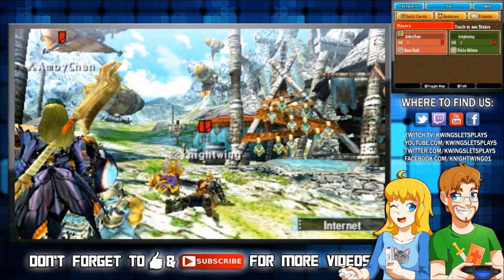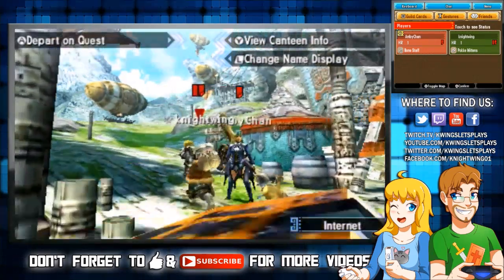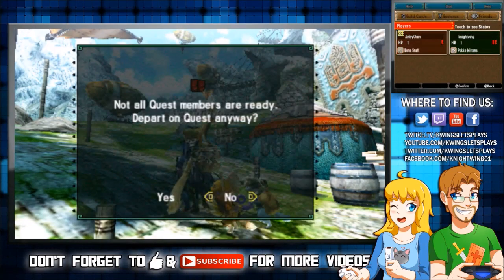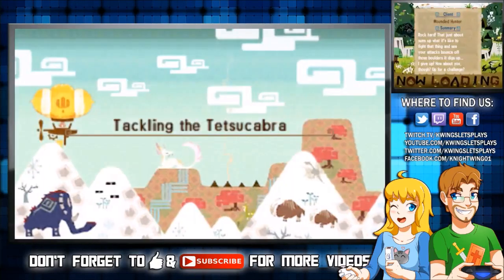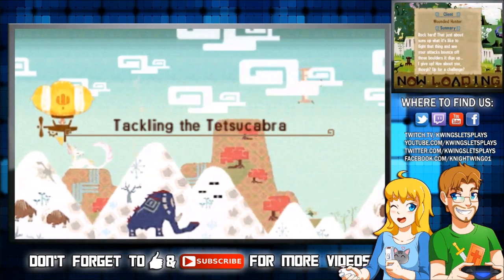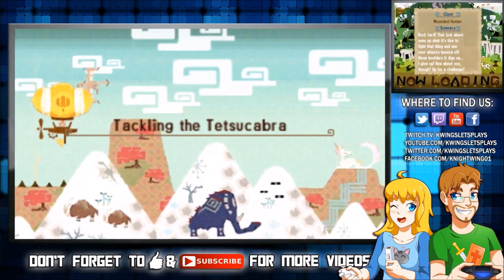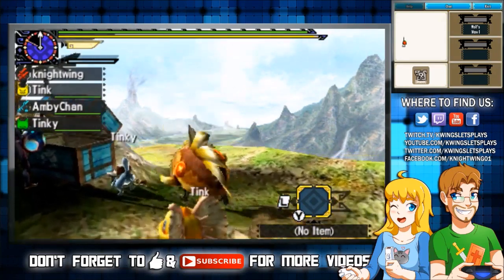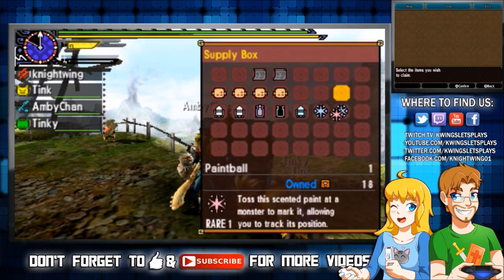I'm kind of following you but I might run ahead sometimes, even though I have no idea what I'm doing. What kind of armor do you have on today? I just have my basic hunter mail on. Accept the quest and we're going — it's time to tackle the Tetsu Kobra, I think that's what it's called. It looks so different from up in the balloon, but now it looks normal again.